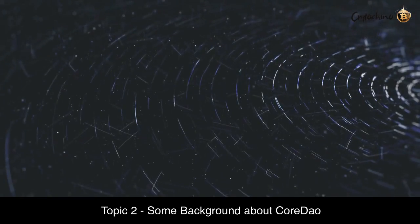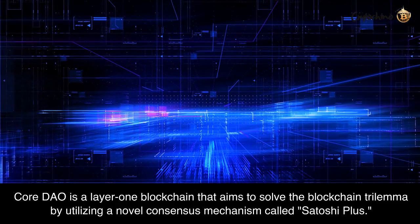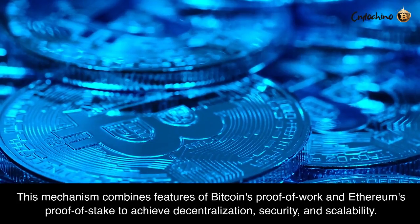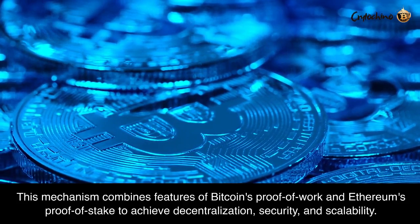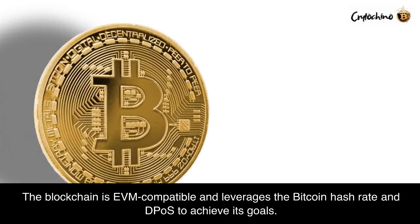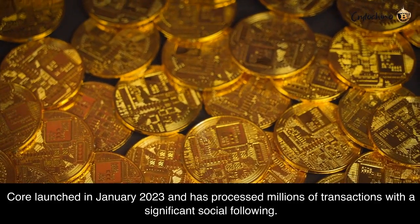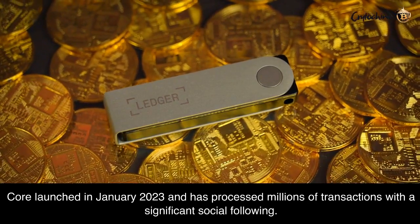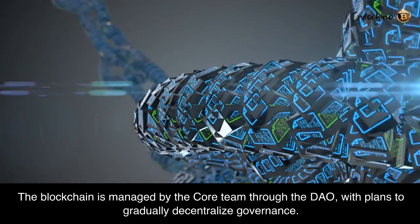Topic 2: Some Background About CoreDAO. CoreDAO is a Layer 1 blockchain that aims to solve the blockchain trilemma by utilizing a novel consensus mechanism called Satoshi Plus. This mechanism combines features of Bitcoin's Proof-of-Work and Ethereum's Proof-of-Stake to achieve decentralization, security, and scalability. The blockchain is EVM-compatible and leverages the Bitcoin hash rate and DPoS to achieve its goals. Core launched in January 2023 and has processed millions of transactions with a significant social following. The blockchain is managed by the Core team through the DAO, with plans to gradually decentralize governance.